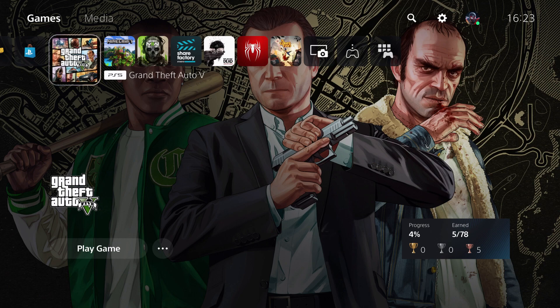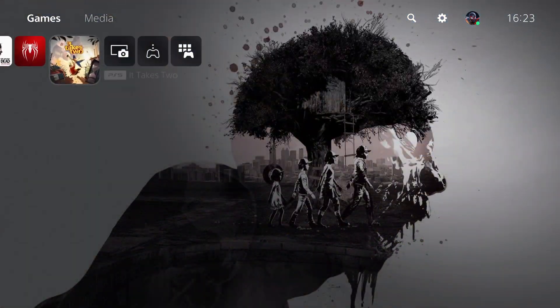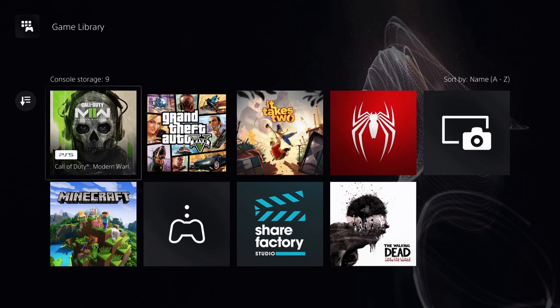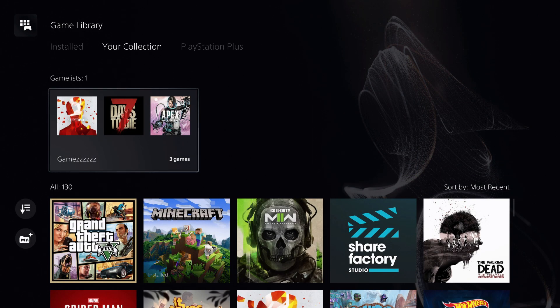Hello guys, today I'm going to show you what you can do if you cannot find a game or app on the PS5. First of all, what you want to do is go over to your game library and then go over to your collection.